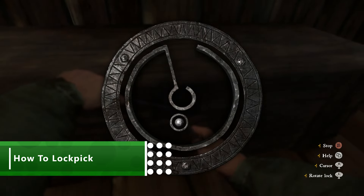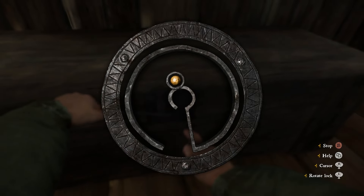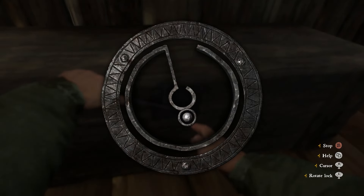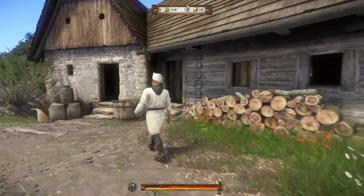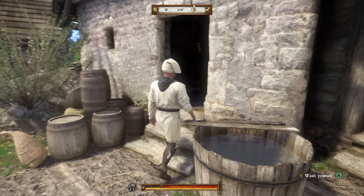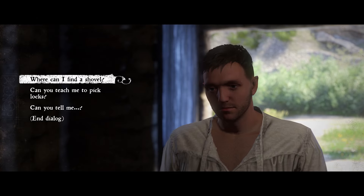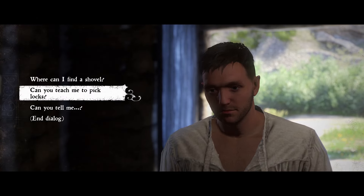Lockpicking is one of the most important skills in the game. Several quests are hard to resolve without robbing people blind, but it is also one of the harder skills to crack, or at least it seems that way. The key to mastering lockpicking is to play through the story missions until you reach the city of Ratay, a couple of hours into the game. You wake up in a mill and if you talk to the miller, you can ask for lockpicking lessons. He not only gives you a few lockpicks to keep, but explains the technique slightly better than the in-game tutorial text.